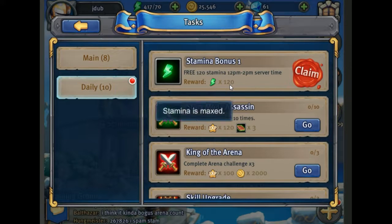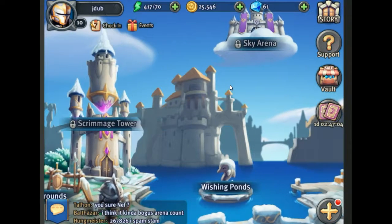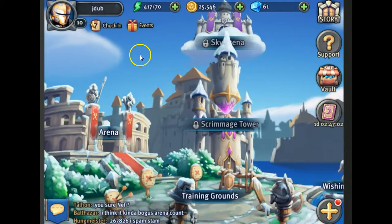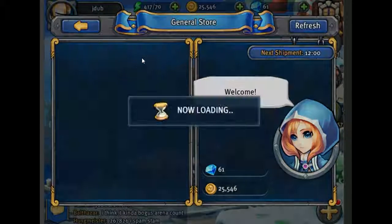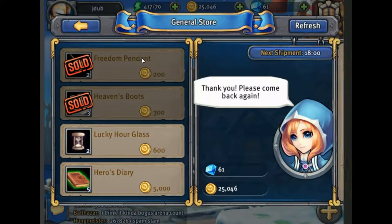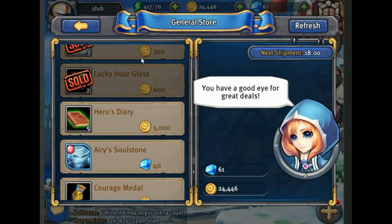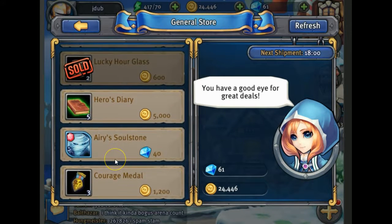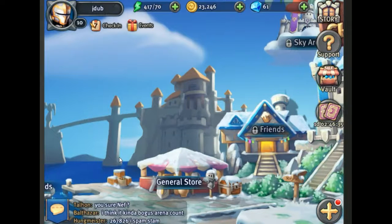The stamina is maxed so we're not getting any more — we need to use it. Free summons out of the wishing pool, the free check-in over here, making sure that we're getting our arena points. We just unlocked the general store which means you can purchase items. Go ahead and buy these things — they're fairly cheap and you're going to need them to equip on your heroes. You probably don't want the hero diaries at 5,000 gold or the soul stone, those are very expensive, but all the little materials and equipment — definitely grab those.